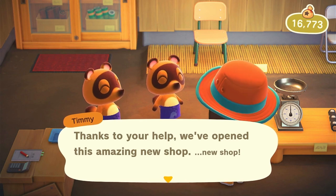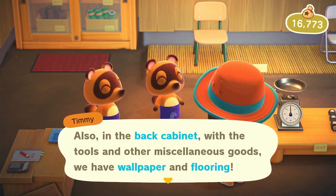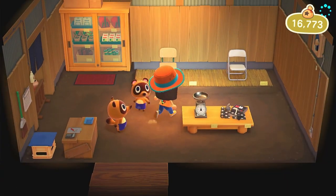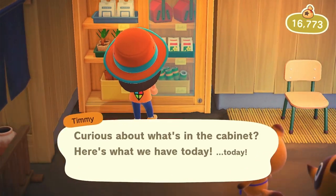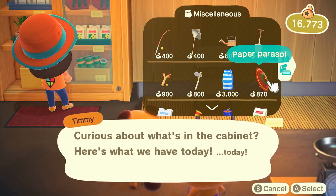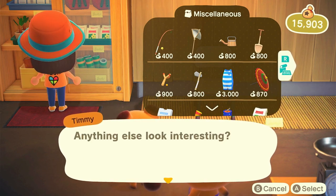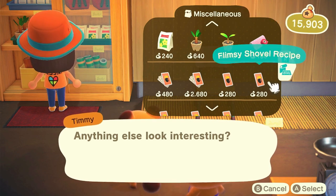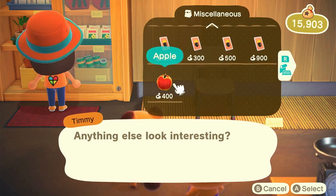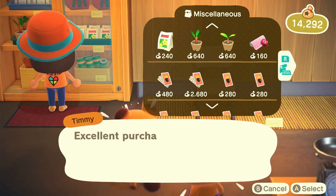Welcome to Nook's Cranny! I'm so glad we finally have a shop - didn't take long at all. Unfortunately nothing in the main stock is exciting me right now, but let's check the cabinet. I like this parasol - that'll be perfect for Pico when we eventually get her. Actually I may buy it - maybe it'll give us a good little omen to attract her on our villager hunt today. I also picked up a DIY recipe we didn't have yet.